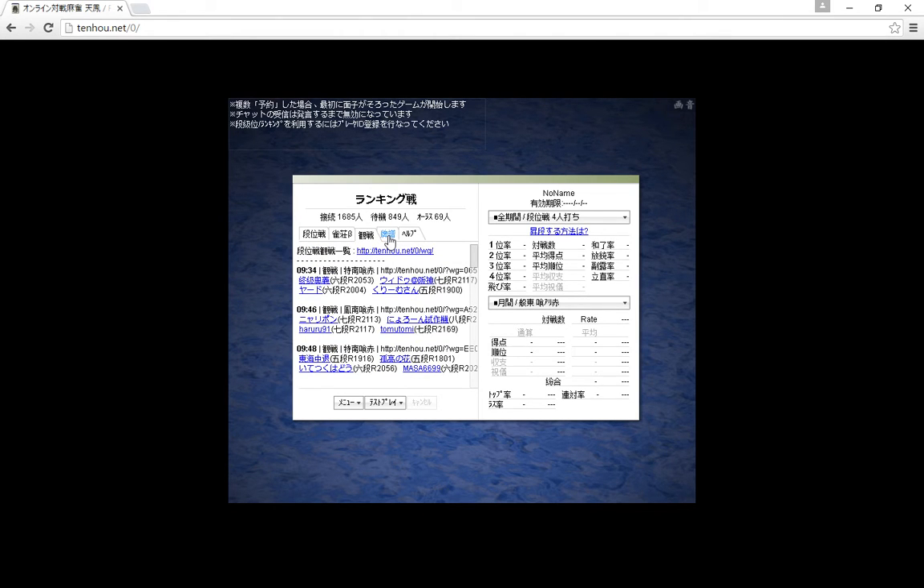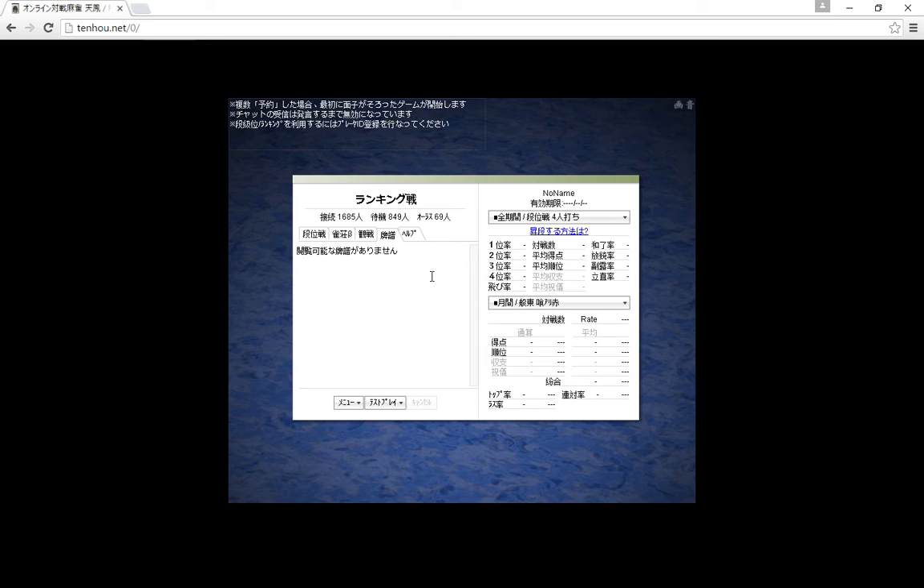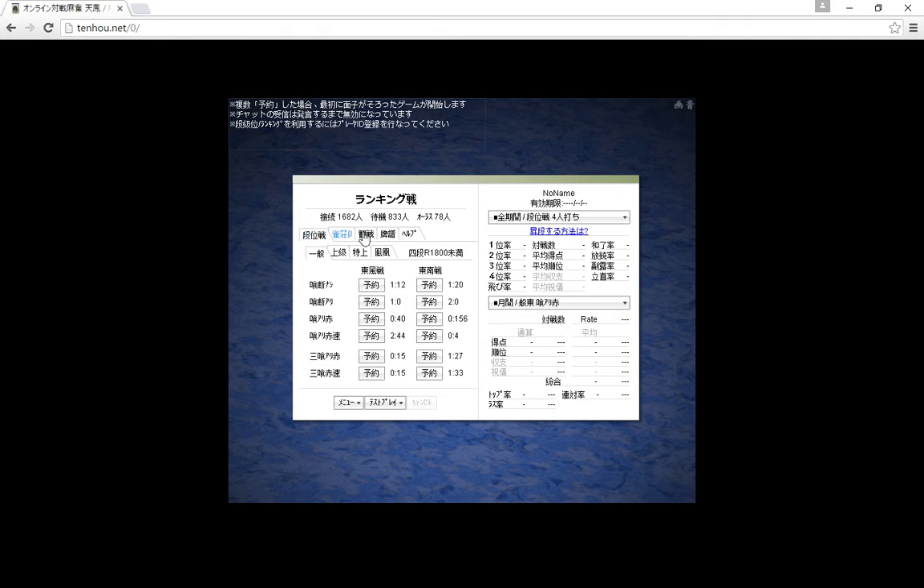This is your match history, so there would be a button - if I had played a match on this account it would show like what place I got, who I played against, and there would be a button to look at the tiles I drew and discarded and the tiles other people had in their hand. This is for some special matches - I'm not exactly sure, but I've never used it. And the last tab is a help tab.